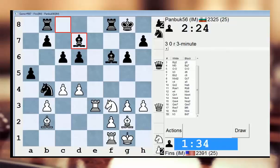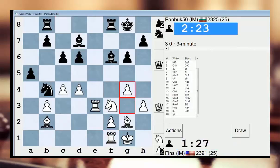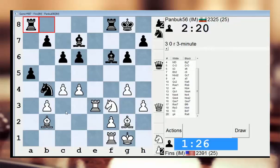Rook d1 to d2. Let's do that. That doesn't do much either. Okay, I'm going to play g4, I've decided. Not entirely sure what he's planning to do. I guess a4 is his point.